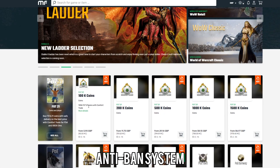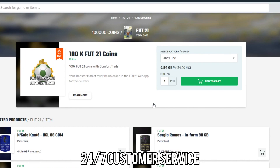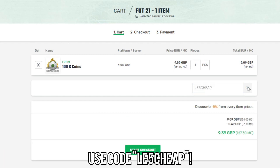If you enjoy this video, drop a like on it. Before we get into the video, if you want to buy yourself any FIFA 21 coins, make sure to go to the link in the description and check out Mule Factory. They've got a 24/7 service, they're completely reliable, and if you use the code LE5CHEAP at checkout you will get yourself a five percent discount.